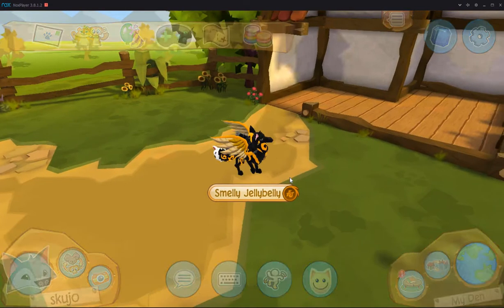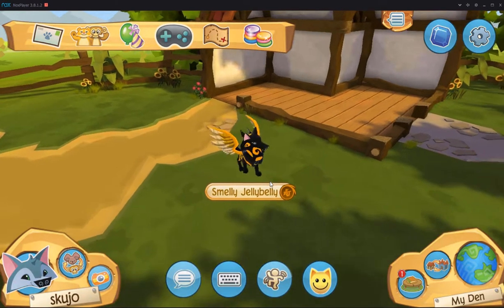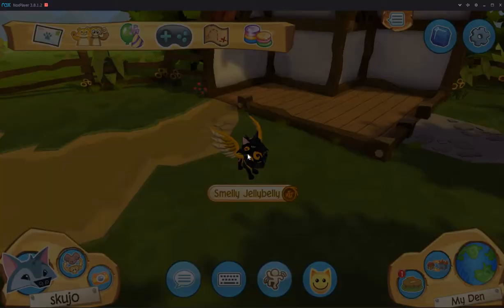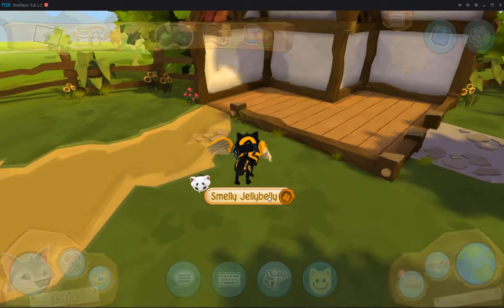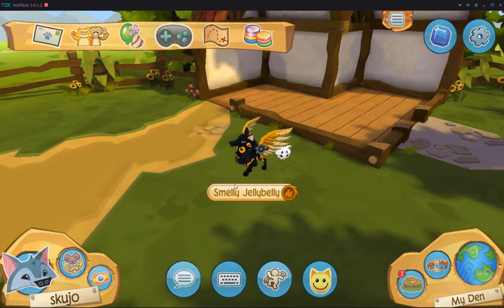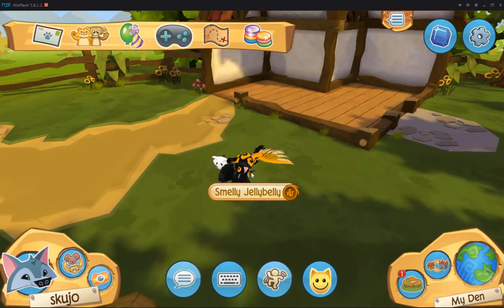Alright, so here we are at Skujo's den. I know I usually use a different character, but I figured I'd use Skujo this time. Let's get that Kitty Palace out — actually, no. I'm gonna get that out last, because if I get that out right now, then he's not gonna do anything with me. So let's try Play first.